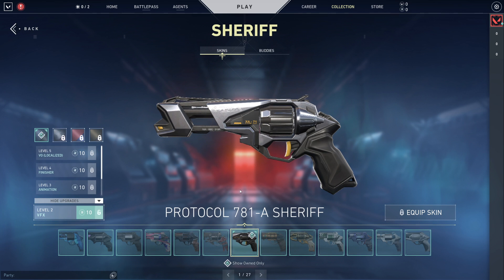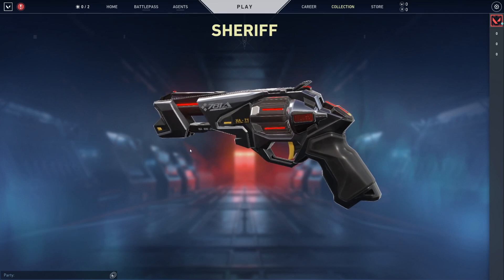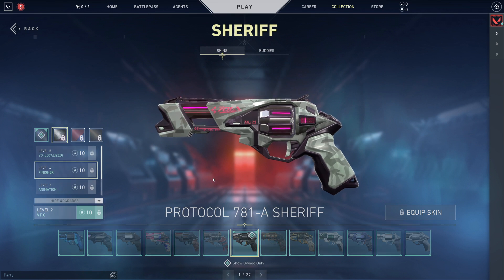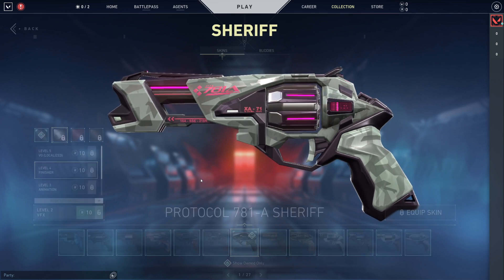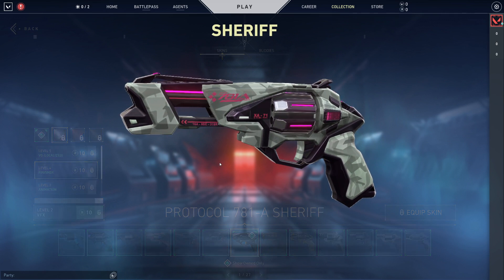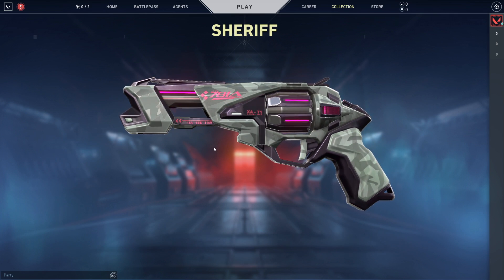We're always going to start with the pistol. In this case we got the Protocol Sheriff — the standard fully upgraded version. Black, silver, a lot of formations and details with the lighting effects. The whole vibe is the mechatronic future robotic type of thing. It's going to be extremely personalized. I don't think it'll be timeless like the Prime or Reaver, but if you like the futuristic, you like the robotic, I think this is cool.